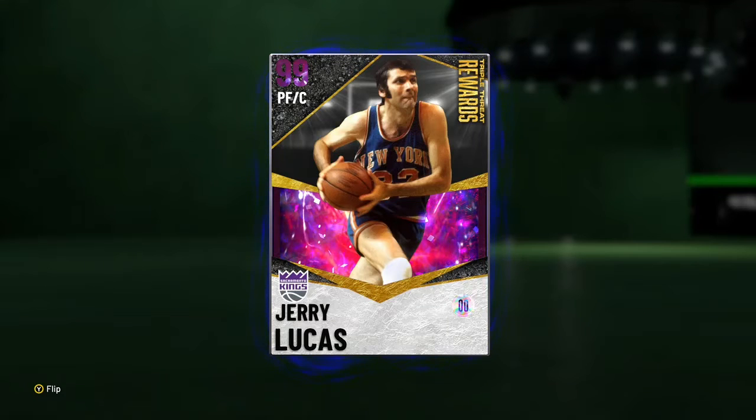What is going on guys, it's ABL 213 back here with another 2K video. Today we're going to be taking a look at this dark matter 99 overall Jerry Lucas. You get this card by getting 1500 wins in Triple Threat Offline.